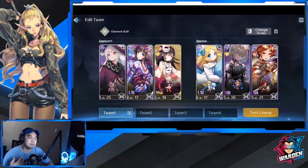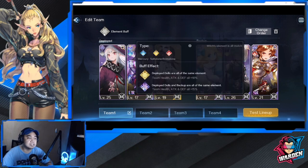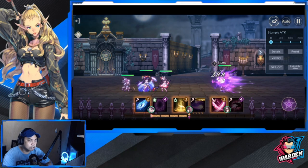Once one of the deployed is down, the next doll steps up. You can change the order and the dolls, and preset up to four teams. There are elemental buffs you can take advantage of — especially if dolls are of the same type. The elements are Mercury, Saltstone, and Brimstone. You can test any particular lineup you have here.